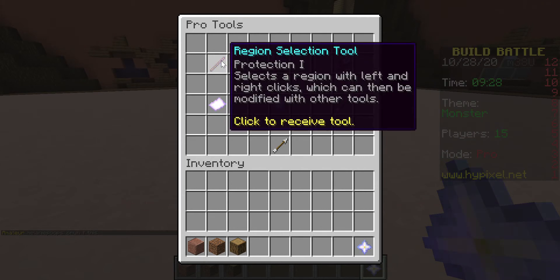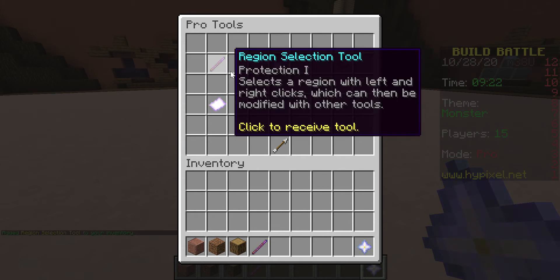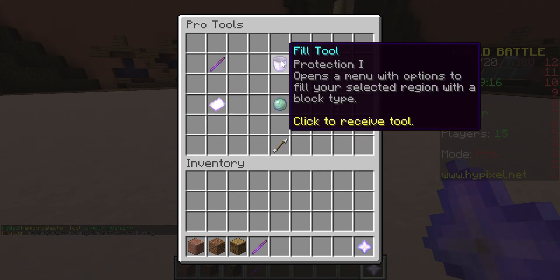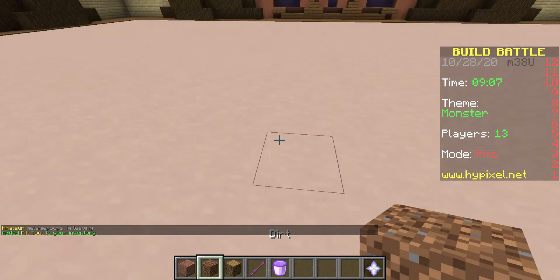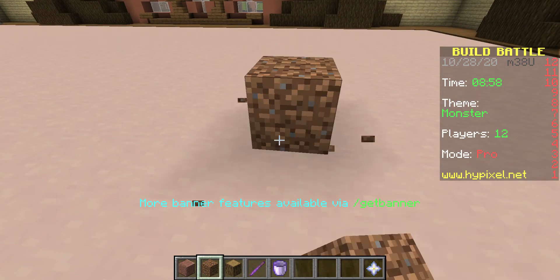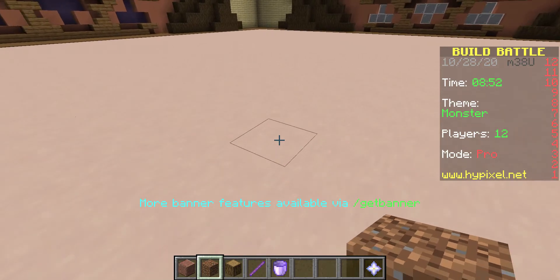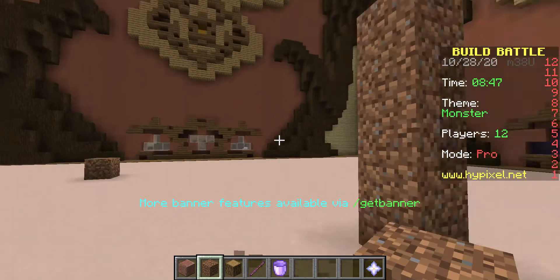For every function of the pro tools you need the region selection tool. The first thing we are going to be looking at is the fill tool — this is kind of the most common one, the one that you probably use the most. So we're going to grab our fill tool. Say you want to fill a big block of anything — you can use any block for this, it doesn't necessarily need to be the block you're eventually going to use. You want to place down blocks as your two coordinates, so I'm going to do quite a big block and go up a bit.